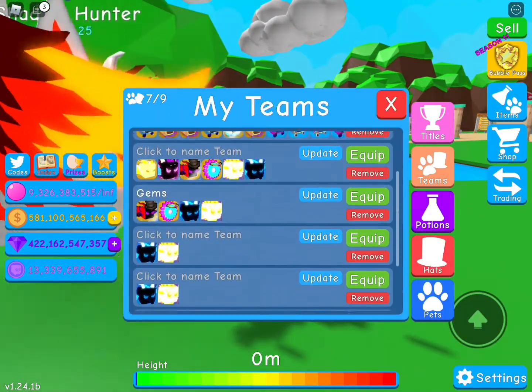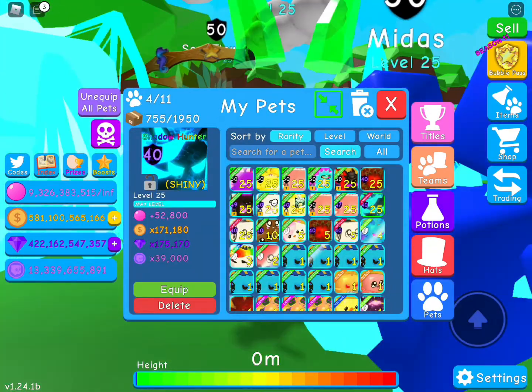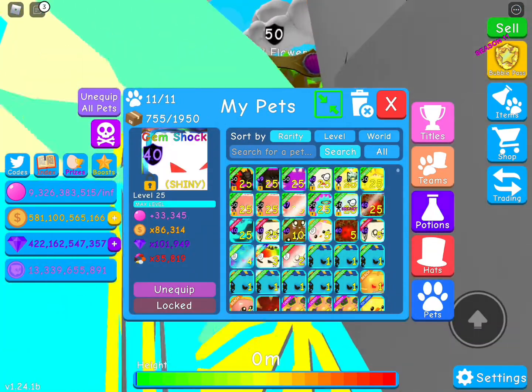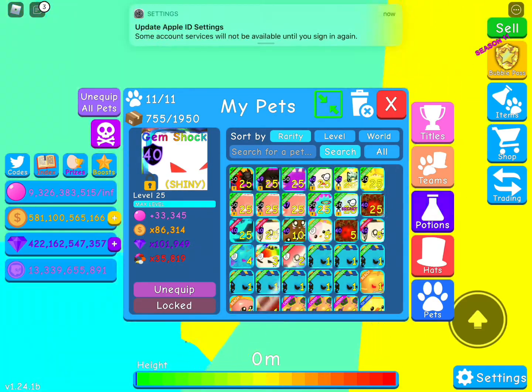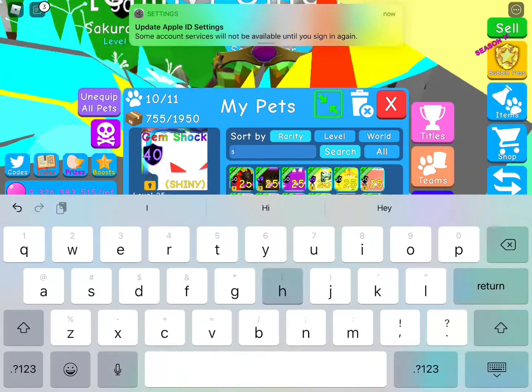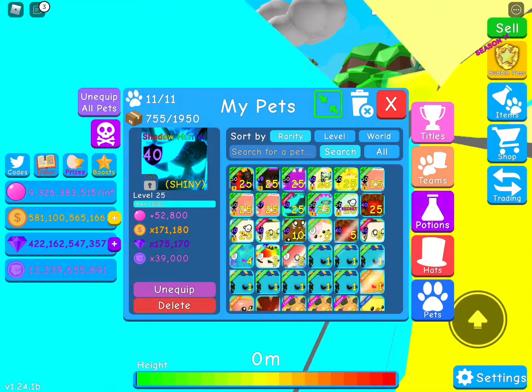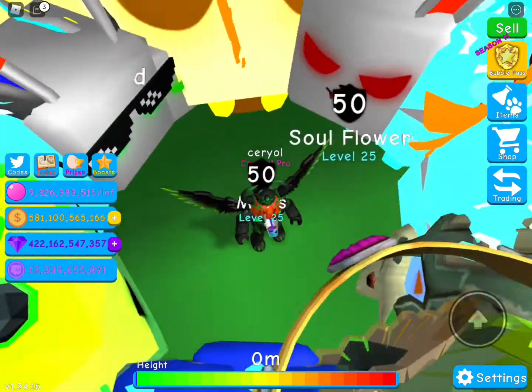So let's put it in our bubble team. I have this stupid trash pet — the gem shock — which I don't need. Let's put in this Shadow Hunter instead. And that's it, it looks good.